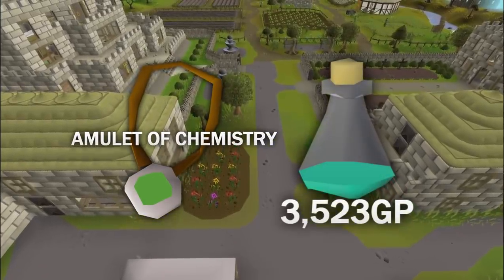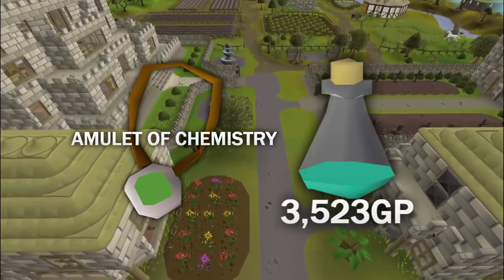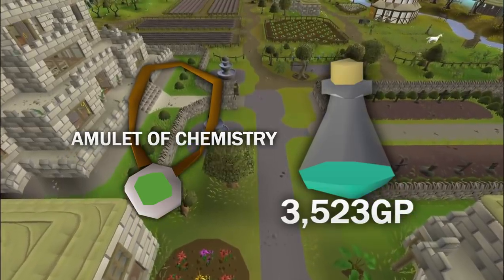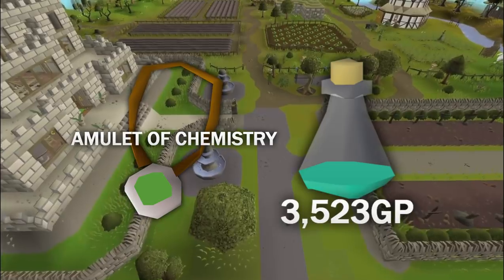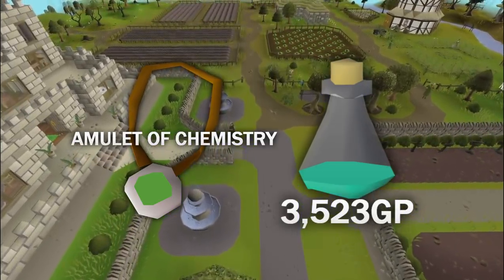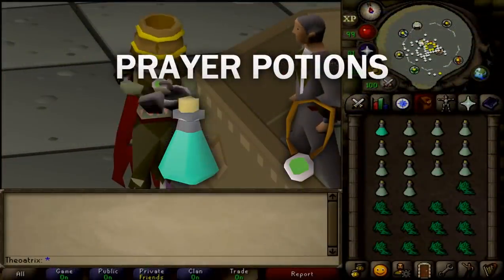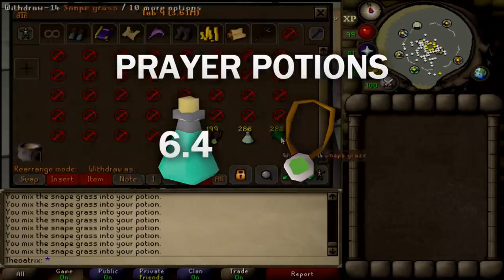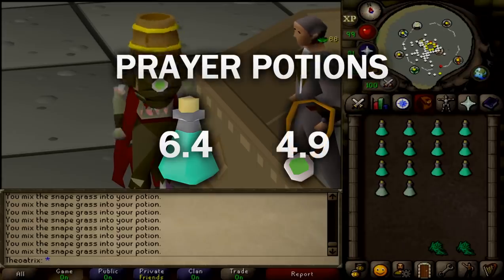One dose of prayer potion is currently 3.5k, so while wearing the amulet, there's a 1 in 20 chance that you'll make an extra 3.26k. Being 1 in 20, it cuts the cost of making every individual potion by 163 coins, which is a lot when it comes down to the GP per XP. At this point in time, normally making prayer potions costs 6.4 GP per XP, but wearing the amulet of chemistry changes it to 4.9, which is a massive jump.